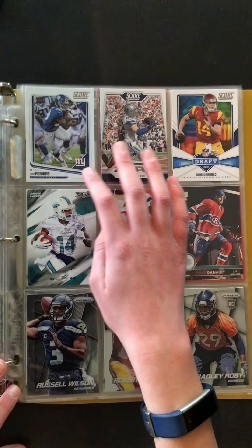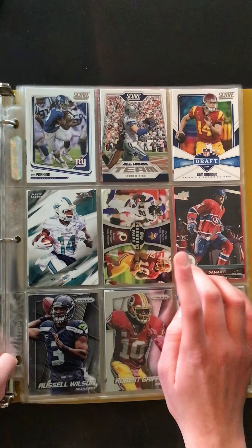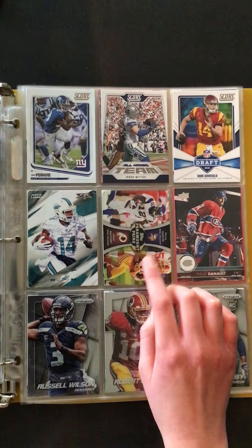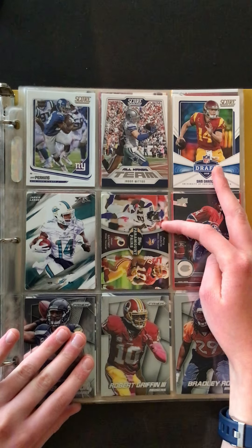We have Paul Perkins, Jason Witten, Jarvis Landry, and a Percy Harvin and Jabbar Gaffney — that's like a combined card, two players on that one.